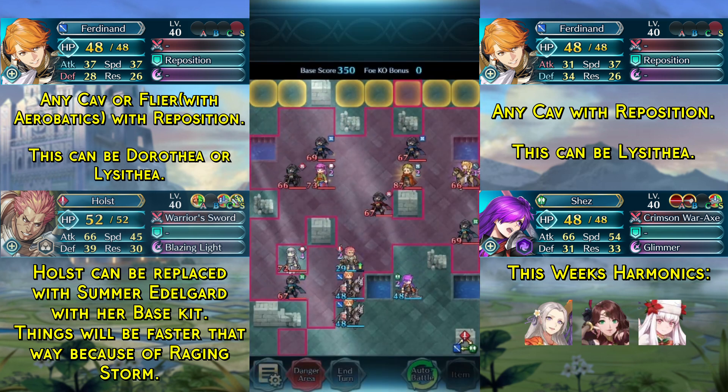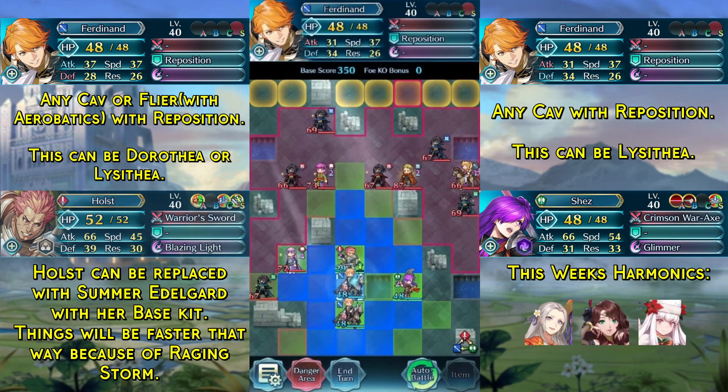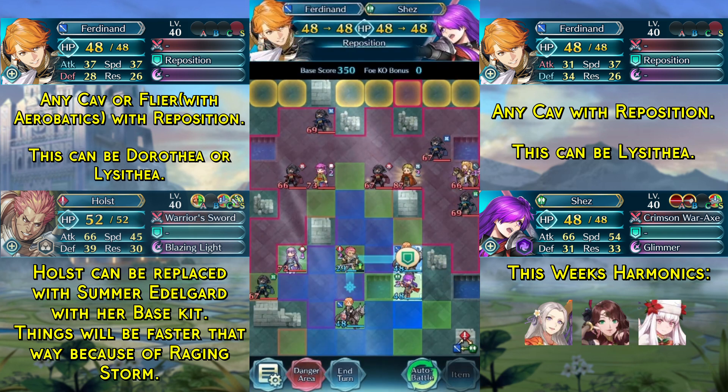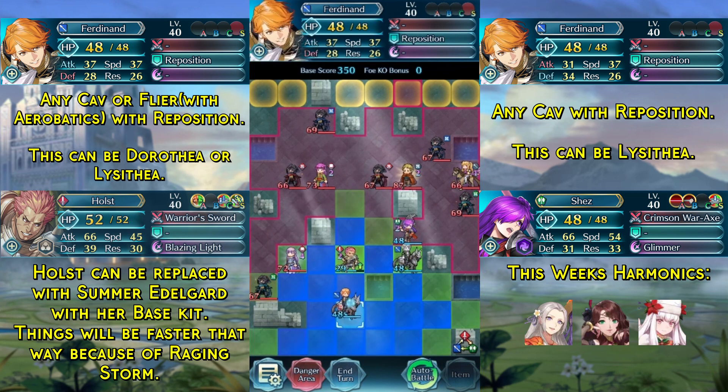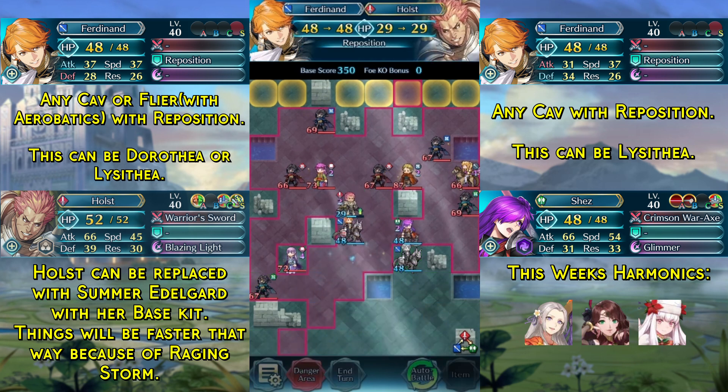Sophia will attack Holst but he can easily tank that. Now we use this Cavalry unit to reposition our Shez up, and then use this unit — which could also be a Flyer with Aerobatics — to reposition our Holst up.